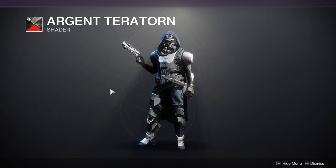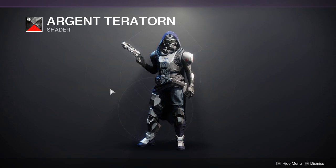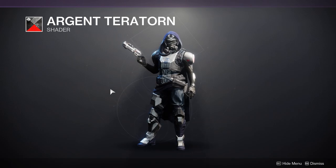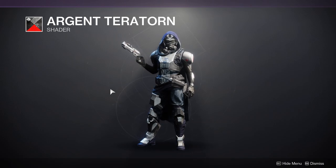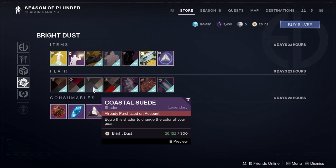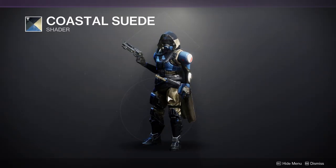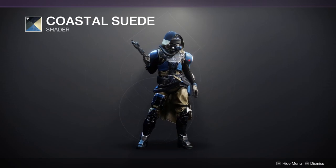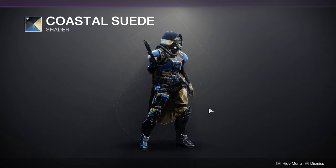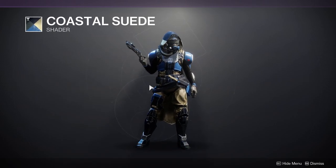Now let's get to the shaders. This is probably one of the best shaders you can use if you want to combine your armor pieces into one cohesive color. Just be aware this is a shader you're going to want to pick up. Coastal Suede actually looks pretty good — I like the contrast of the light color with the dark navy and light blue. I think it looks really cool and I'd definitely pick it up.